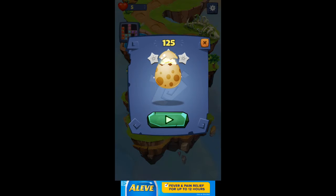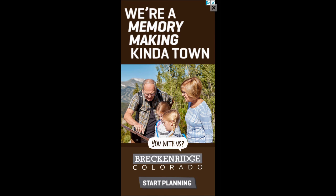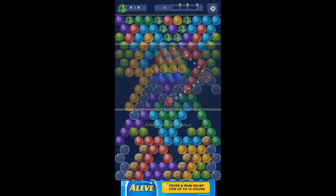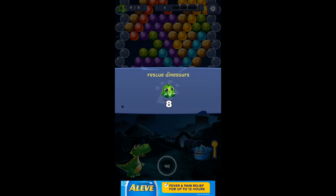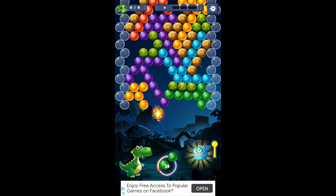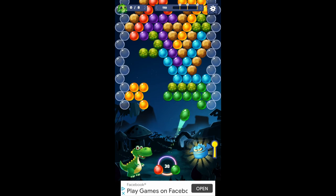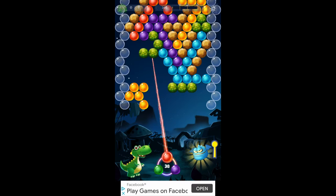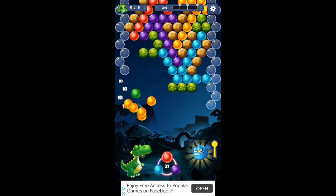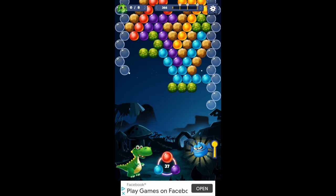Now we cross that bridge. 125 — what's in the egg? A third bubble, what a surprise. Eight dragons. Now those clear bubbles, you can shoot them with any color. Ooh, I don't have a shot, do I? Not a color to shoot at. That took out the yellows when I get those clear bubbles out of there.